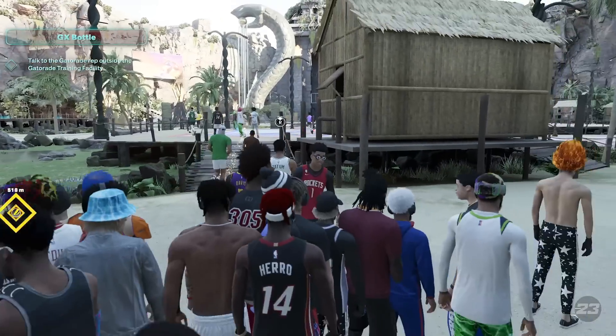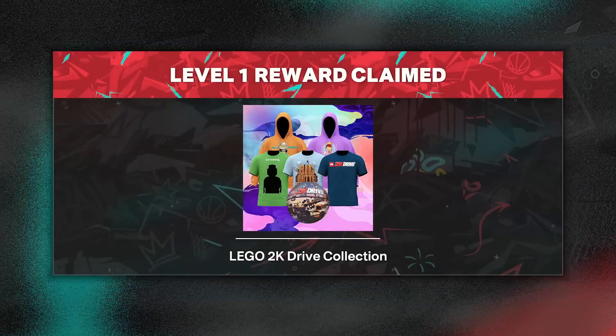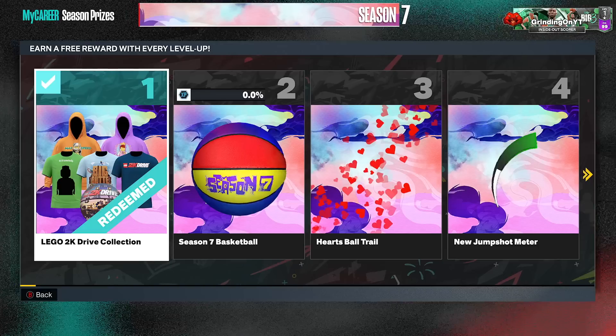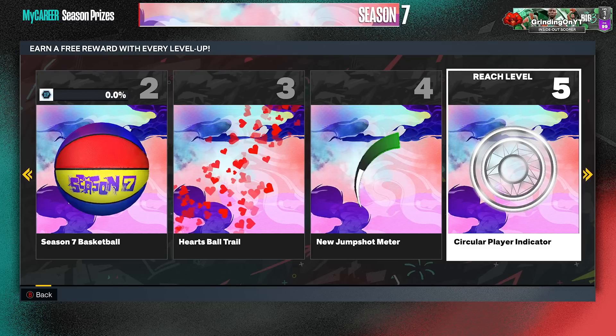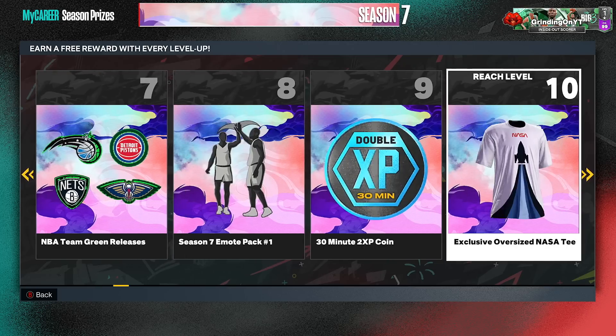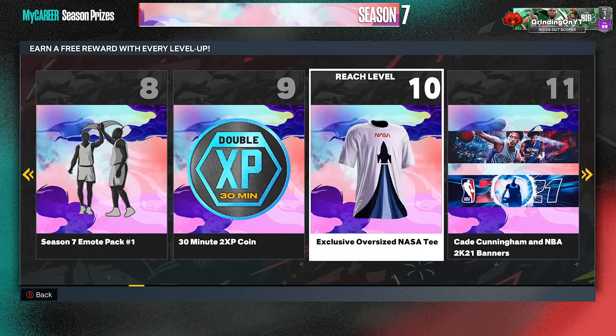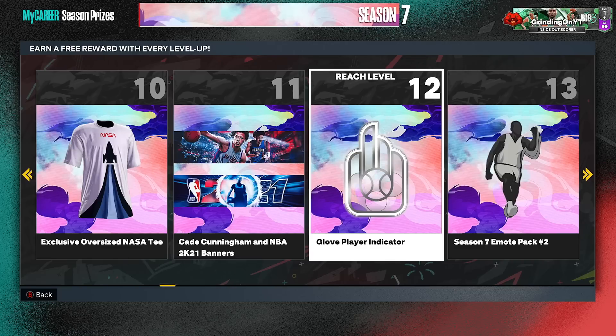Let's get into what everybody wants to see — the rewards. Level 1 you get a Lego 2K Drive collection — I'm guessing Lego was their new sponsor this season. You get a season 7 basketball, a hearts ball trail. I hate ball trails — it's a cool idea but it distracts me when I'm shooting. You get a new jump shot meter, a circular player indicator, MyTeam tokens — we gotta stop with the MyTeam rewards please 2K — an emote pack, XP coin, an exclusive oversized NASA tee, and a glove player indicator. I know every single lockdown in the comments is gonna be rocking that — so toxic.